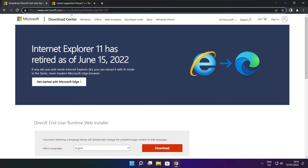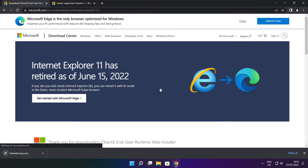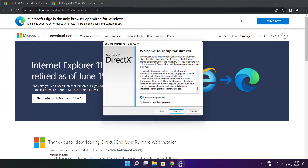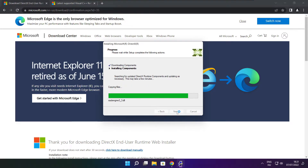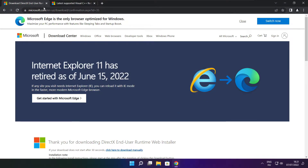Click on the website link in the description. Click Download. Install the downloaded file. Click I accept the agreement and click Next. Uncheck Install the Bing Bar and click Next. Click Next. Installation complete and click Finish. Close the DirectX website.